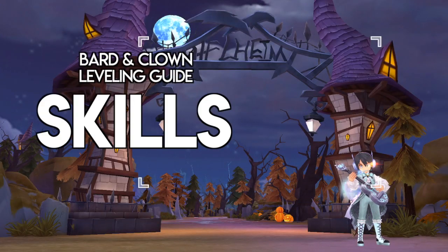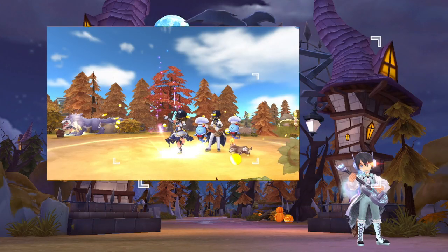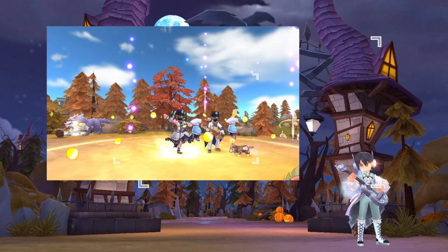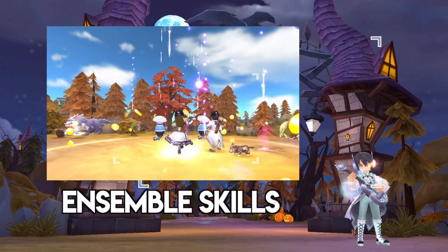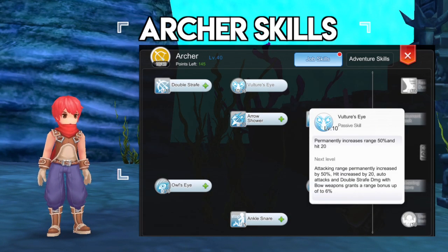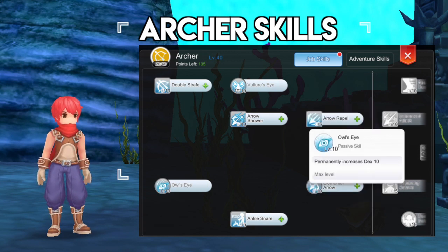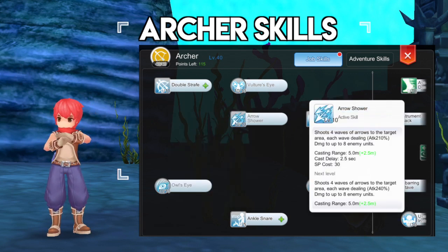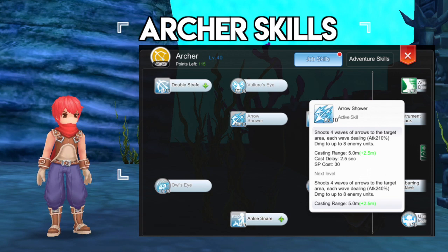Next, let's discuss the most important skills to get. Take note that some of the skills can only be used when you have a dancer party mate near you — these are called Ensemble skills. For the Archer skills, you should allocate points on Level 10 Vulture's Eye for increased range and hit, Level 10 Owl's Eye for plus 10 DEX, Level 10 Elemental Arrow for plus 30 attack, and lastly Level 10 Arrow Shower, since the damage of the Minstrel skill Raging Storm is activated by the damage and level of Arrow Shower.